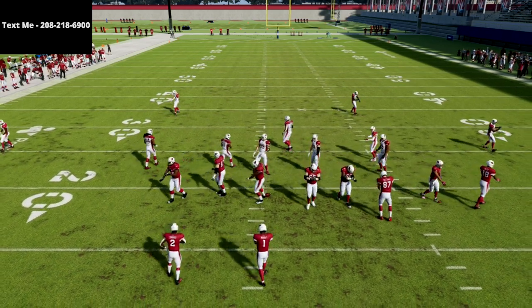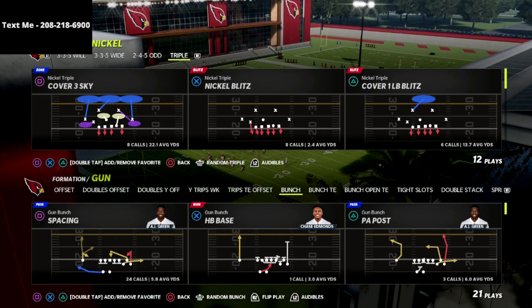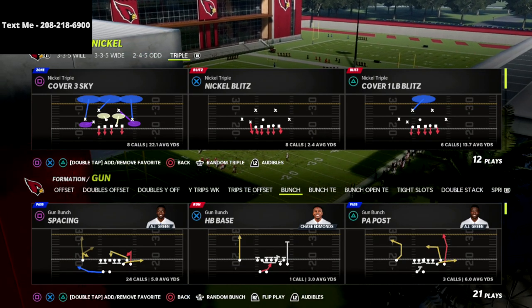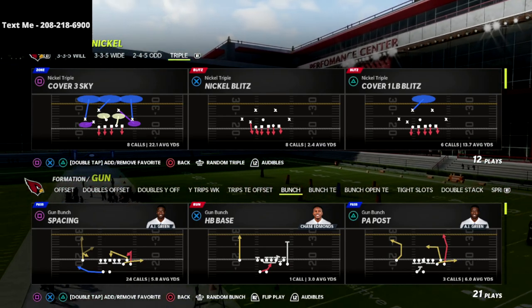In this video, I'm going to show you one of my favorite little delayed looping blitzes out of the nickel triple that can get you some really solid A-gap pressure against pretty much any look in Madden, specifically against the bunch meta offense.